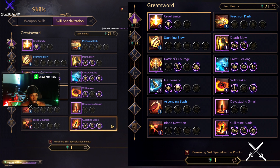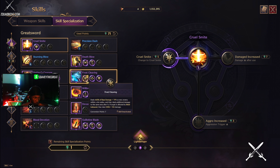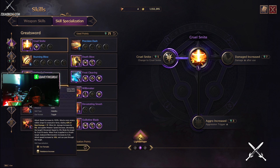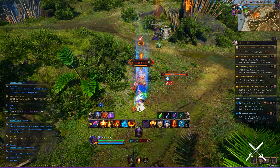Now let's get into the actual skills. Frost Cleaving works so well with Ice Tornado because after 10 stacks Ice Tornado binds the target — it swings 12 times and after 10 hits the target is bound. Once the target is bound you can use Frost Cleaving for extra damage, because an ice-bound target will take an extra 155 damage on top of the original 443 base damage — that's 576 increased damage if the target is affected by ice bound. That combination is pretty nice, especially great for mobbing.